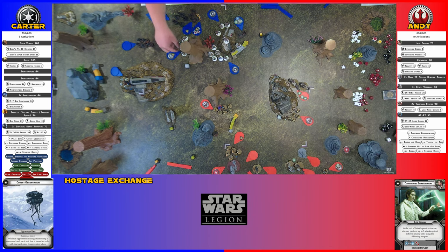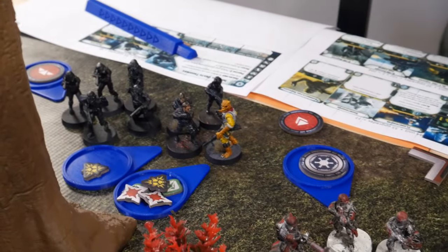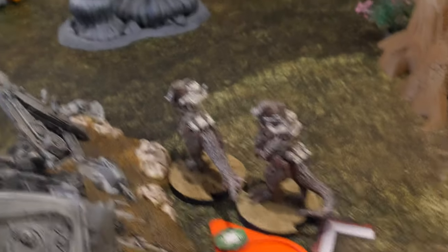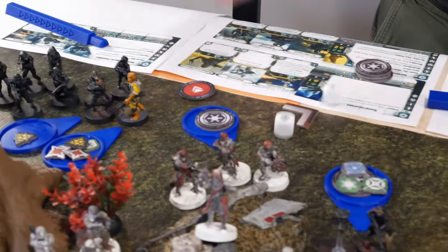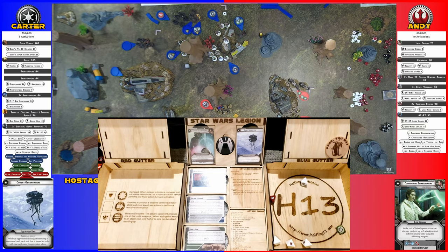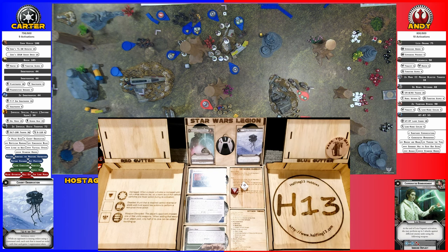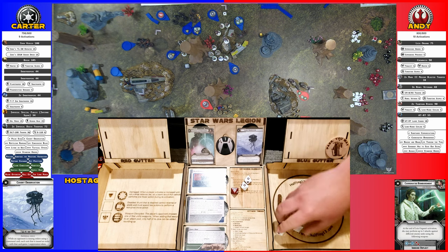Bossk is gonna go — he's gonna roll for suppression unsuccessfully. He aims and shoots the Tauntauns, but first he rolls for regenerate and gets both wounds off. Two crits so far. He's going to re-roll three with Precision Scopes for three crits, Pierce one.